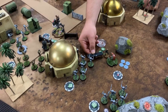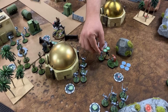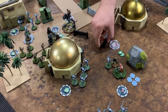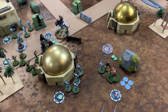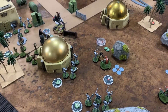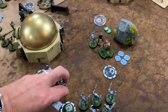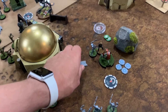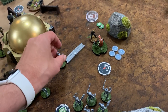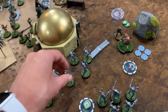Luke uses Force Push to bring the Droidica unit into base contact. Luke chooses not to take a dodge, refreshing Force Push. The Droidicas break away and retreat. That ends the Droidicas' activation as Michael's final activation of turn two.